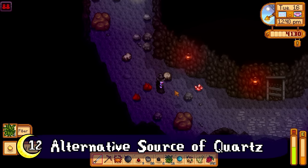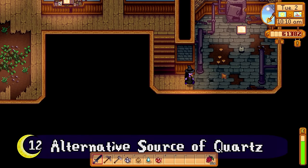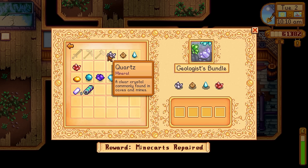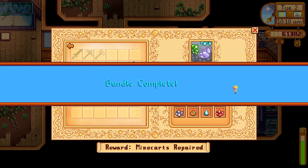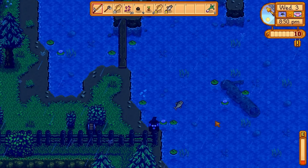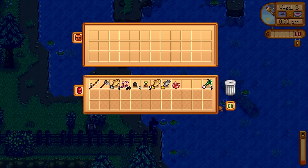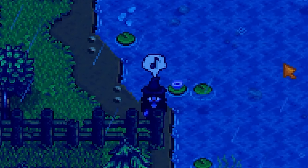Fire quartz is a mineral potentially needed to complete the boiler room, and on a non-remix community center it's often one of the last things needed for that room. If you're having a hard time in the mines, fishing might be the way to go — fire quartz can be snagged inside a treasure chest while fishing. You only need to be at least level 2 and hit the further fishing zones five tiles out from shore, after which you have a 4% chance of the treasure chest containing fire quartz.